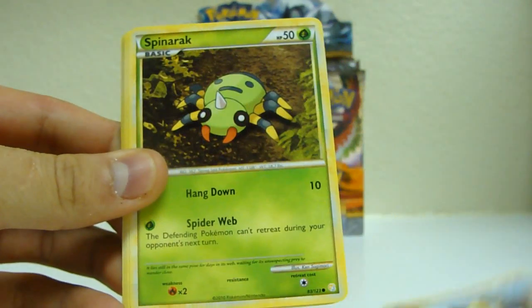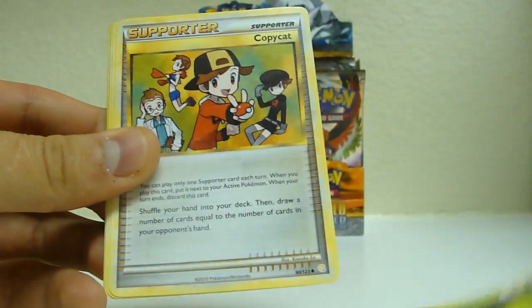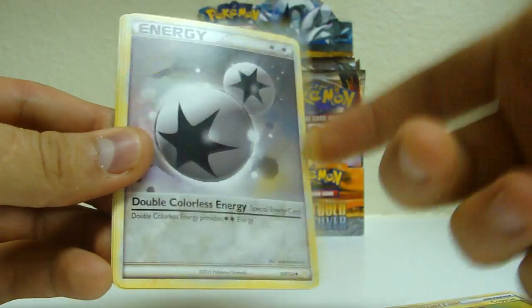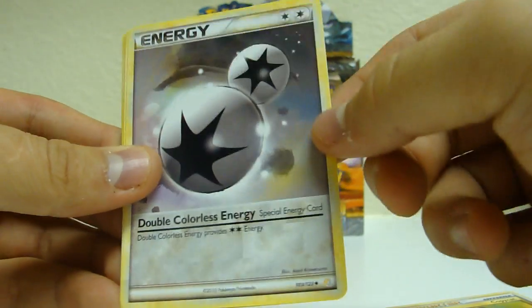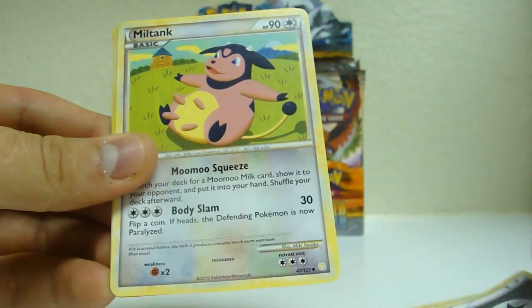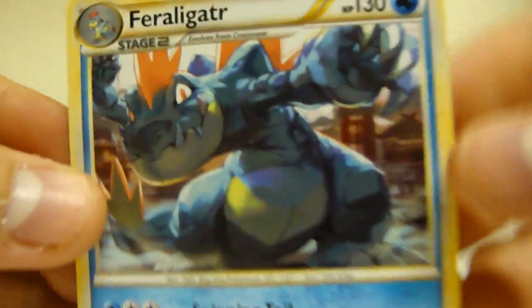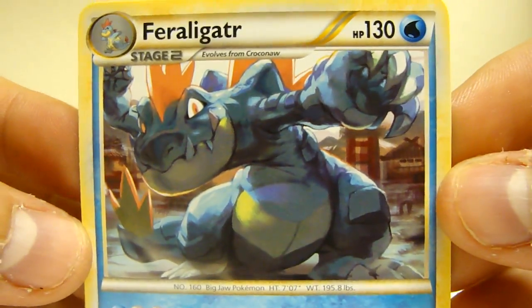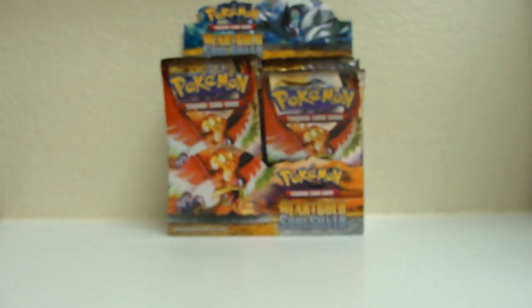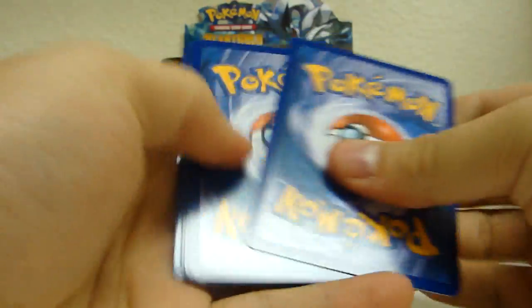Alright, Snowball, Mouth, Spinarak, Clefairy, Sunkern, Copycat. There's a double colorless energy — I was making a big deal about this a while ago, it's going to be pretty game changing. And there's that Feraligatr I was talking about. Just look how mean it looks. It's awesome. One of the better ones. I'll say it's my favorite rare out of this set for sure.